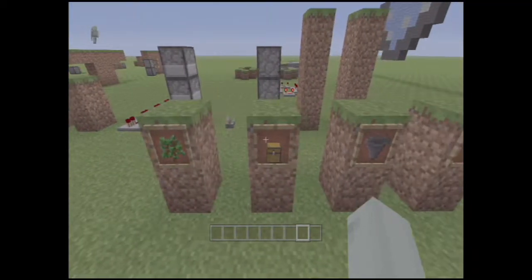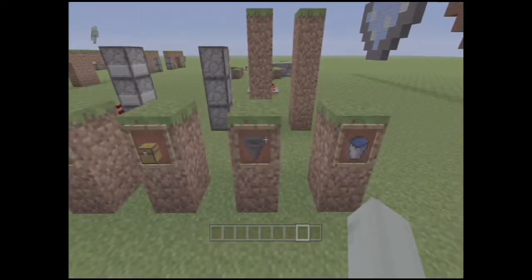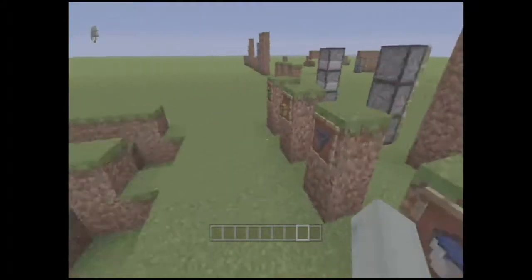All you're going to need is a handful of saplings, four chests, four hoppers, and a bucket of water.